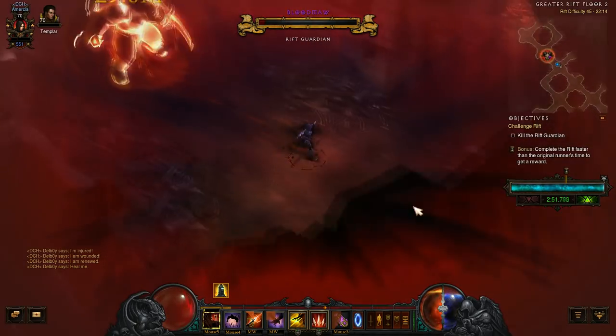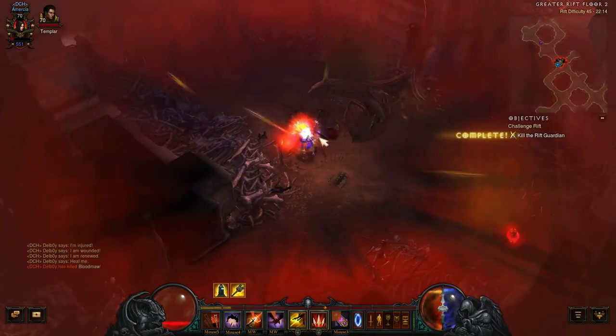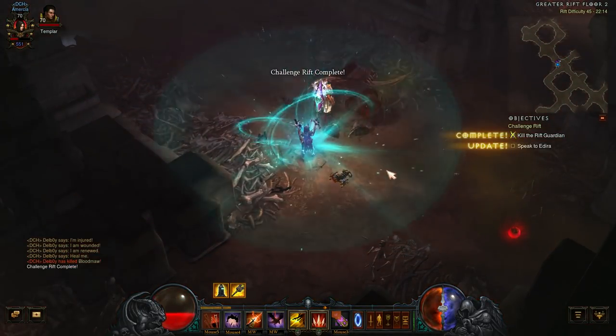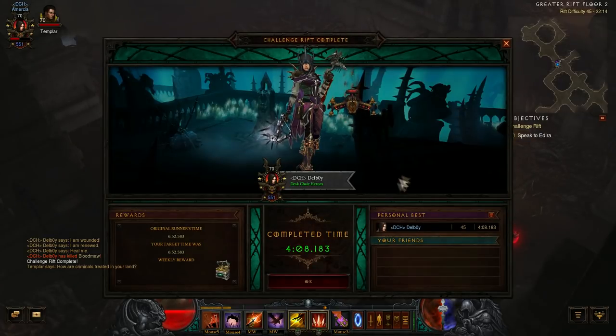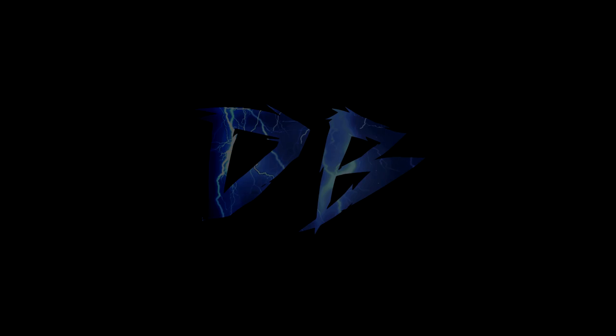Really looking forward to it. The Rift Guardian on this was a bit of a pain — not very great to play against — but I did it in the end. Managed to hit a time of 4 minutes and 8 seconds. The Get Shit Done Guide begins. My name is DB. If you've liked this style of video where I'm just telling you how it's done without 15 minutes of me explaining a build, let me know in the comments. Thanks guys, speak to you all again soon.